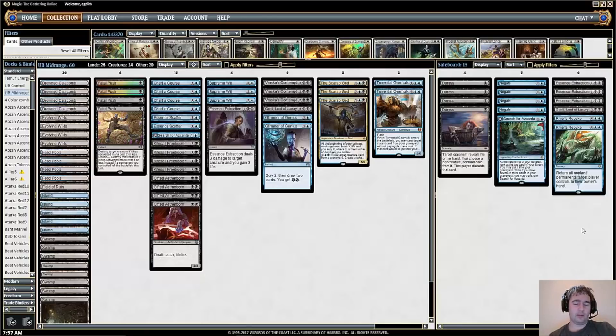We have a lot of creatures: Gifted Aetherborn and Kitesail Freebooter are your two-mana creatures. Gifted Aetherborn has deathtouch and lifelink — a good deal at two mana. It's good against aggressive decks because of the lifelink, and against control it's a threat that pressures the opponent. Kitesail Freebooter is quickly becoming one of the coolest creatures in the format — being able to Duress your opponent and have a creature afterwards is really nice, and it also flies.